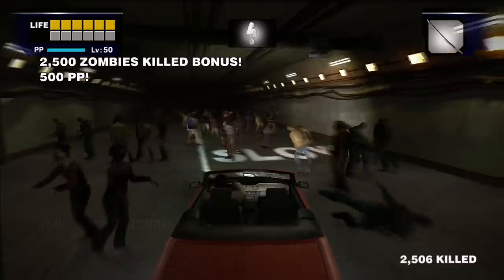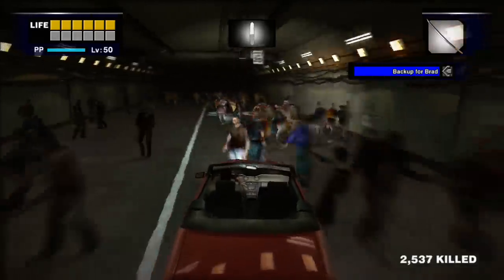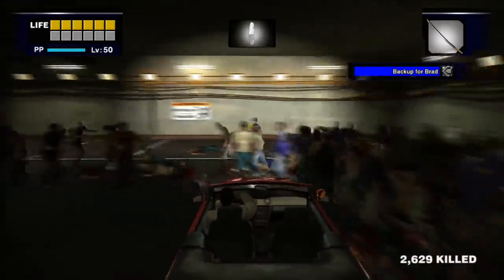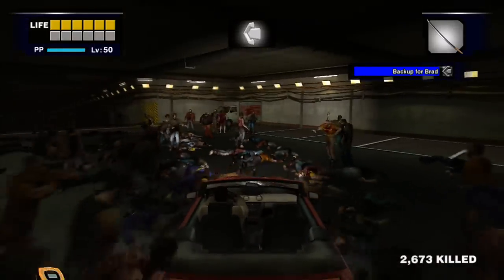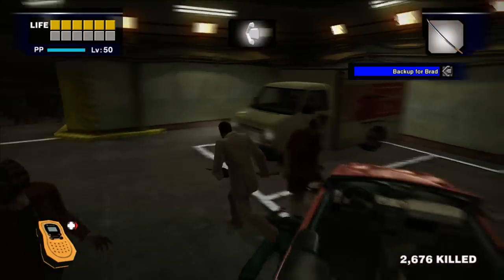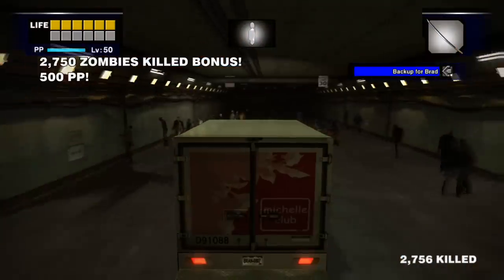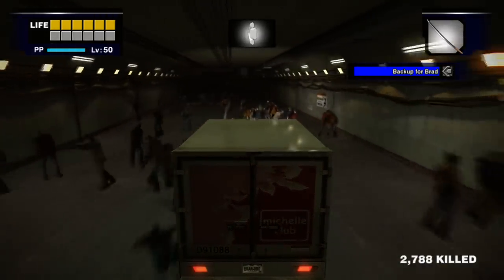Now all we're going to do is literally just mow zombies down for a couple of hours. Head left when you come down the tunnel and follow it all the way to the end. There's a big group, but more importantly you'll have a slightly better car — there's a van down there which is a bit more durable than the convertible. Just watch out: if you hit a couple of propane tanks they will explode and damage the vehicle.